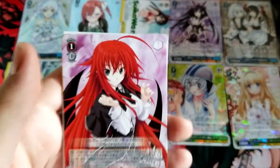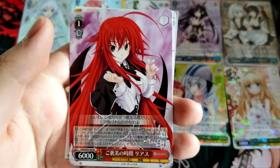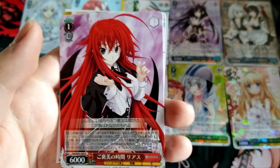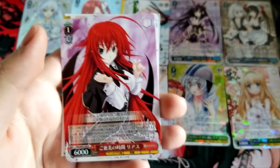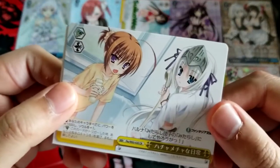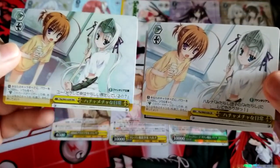Oh yes, got a Rias rare! Rias — Time for Reward. This ability activates once per turn; when you use an active ability, this gains the following ability for the turn: when the battle opponent this becomes reversed, you may put the top card of library into your stock. And after starting your encore phase, if you have no other rested characters in the front row, you may pay one, if so, rest this. Oh look, here's a regular art — let's compare and contrast. It's exactly the same.